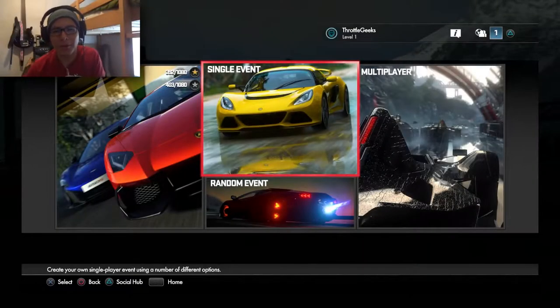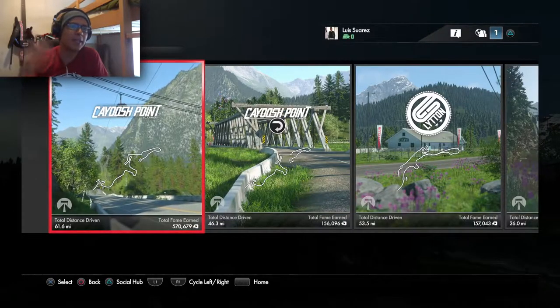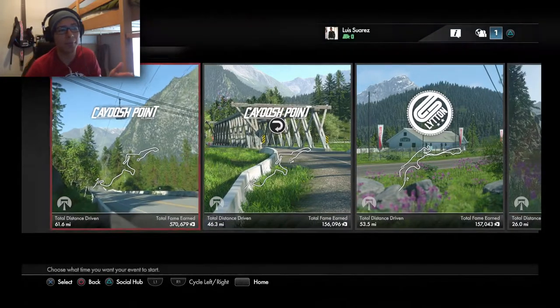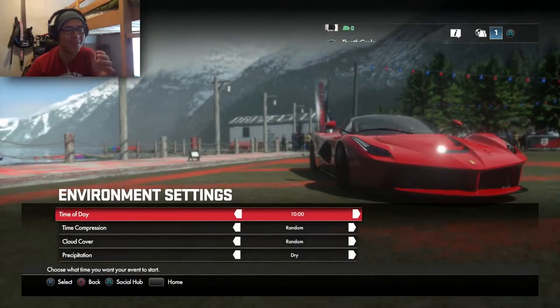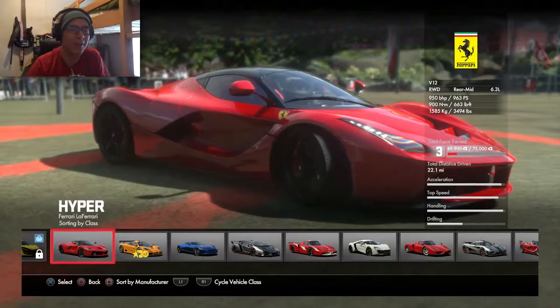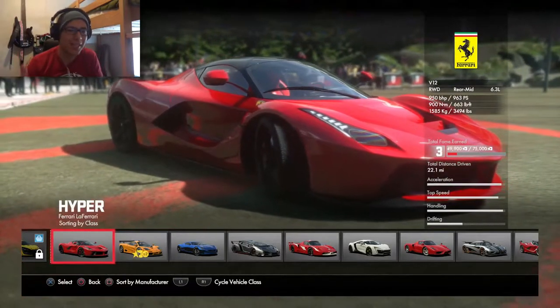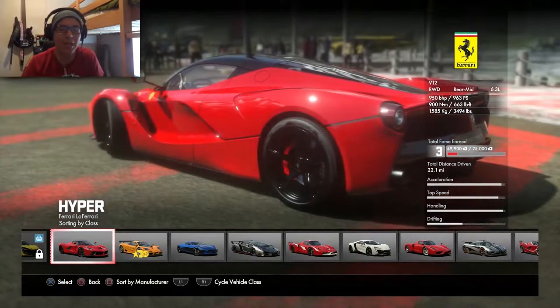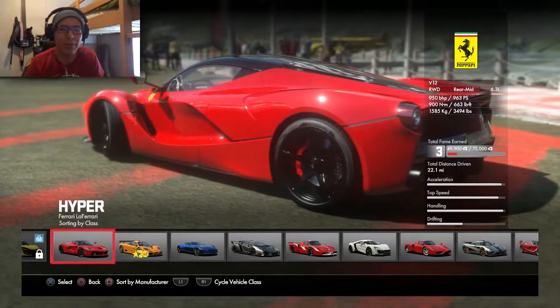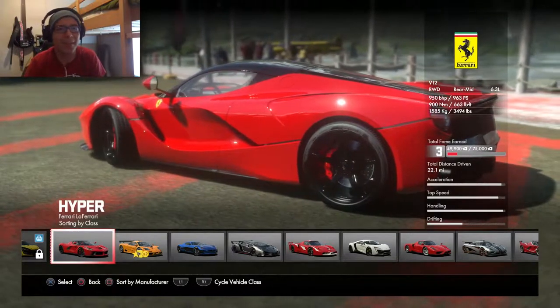What's up guys, this is ReallyTrue, welcome back to the channel and welcome back to some more DriveClub. Today I've got for you guys some more hardcore gameplay, and today we're actually going to try one of the best cars in the game. We're going to be driving the Ferrari LaFerrari, because last week we were playing with a bunch of all-wheel drive cars, and today I just want to see how it handles in hardcore mode with a rear-wheel drive car — and what a better car to try it with than the Ferrari LaFerrari, a legendary car.